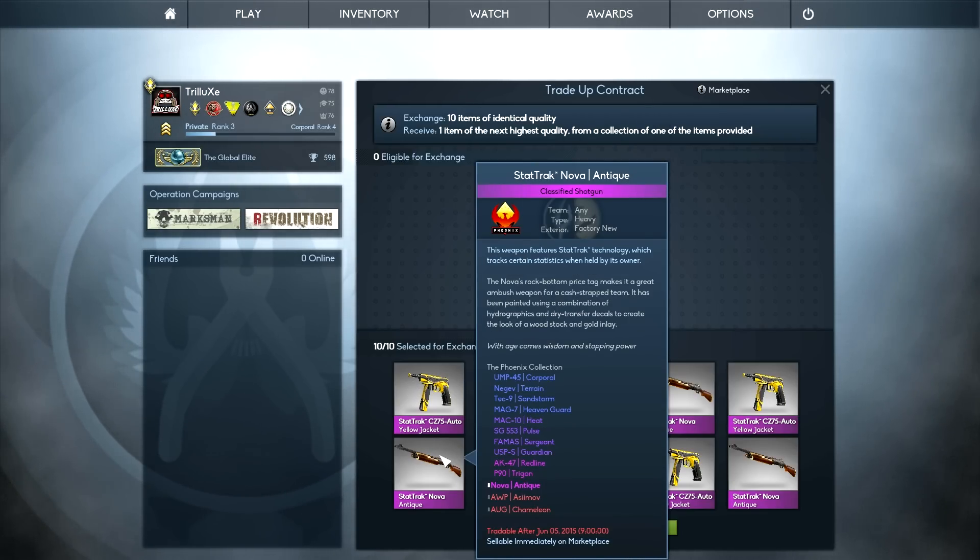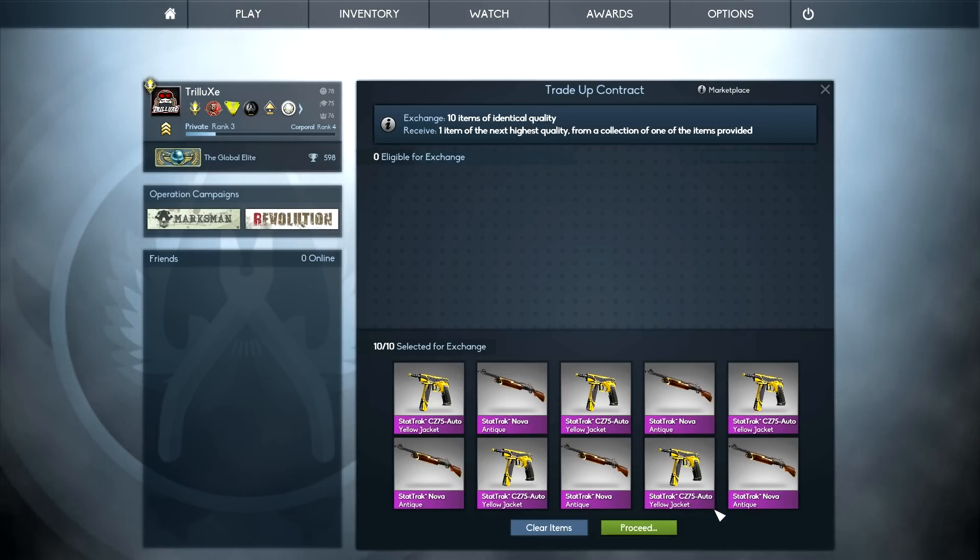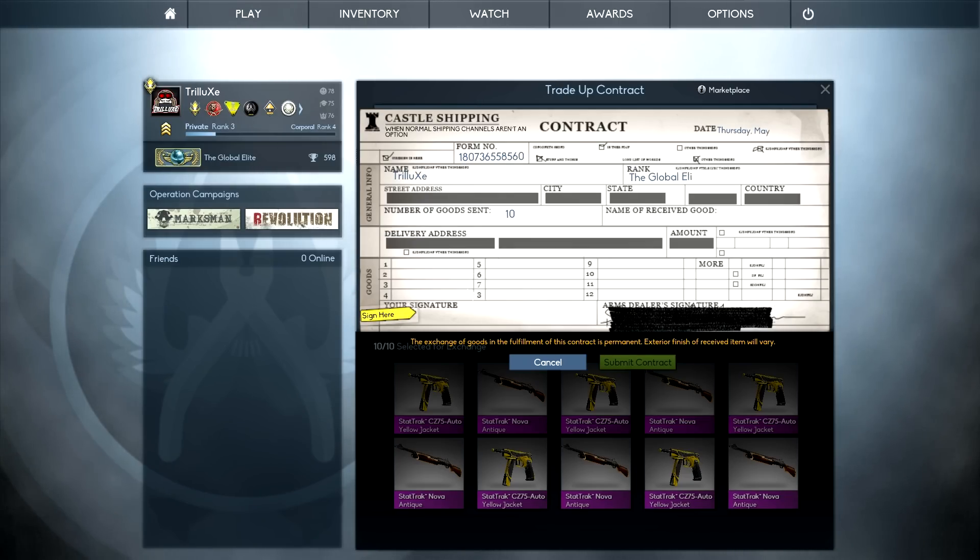Getting the AWP Asimov from the Phoenix Collection would still be okay — I would lose about 20€, but it's still a pretty nice skin to have. But getting the AWP Chameleon would mean I make minus 140€ instantly and I could literally just go ahead and kill myself. So I really hope that I don't get the AWP Chameleon today.